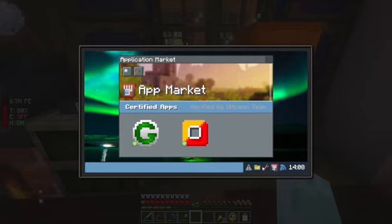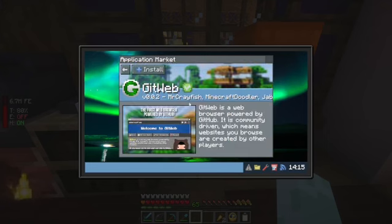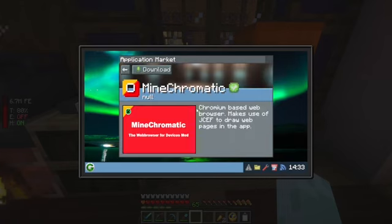Let's see what we have. How do you actually do this? Double-click. GitHub is a web browser that's community-driven, which means websites you browse are created by other players. We're gonna install it. Chromium-based web browser — makes use of JCEF. Let's do it up.